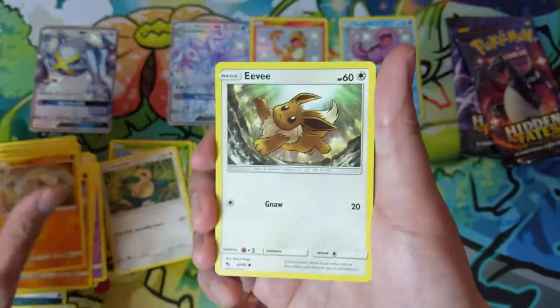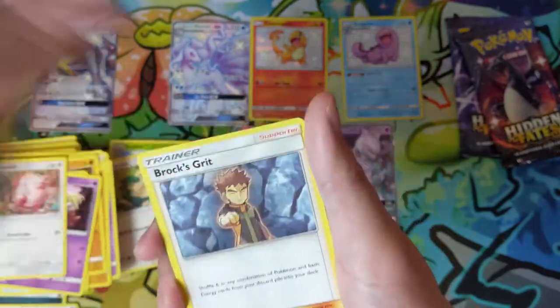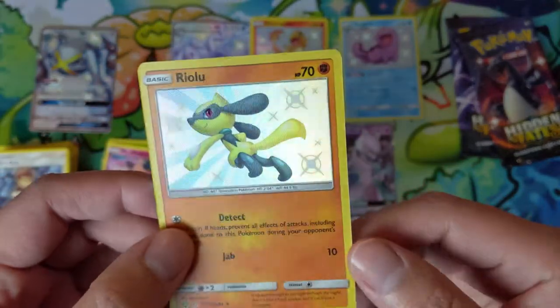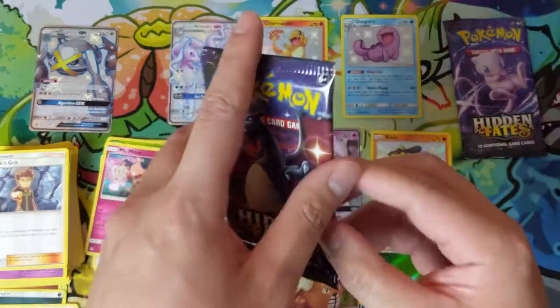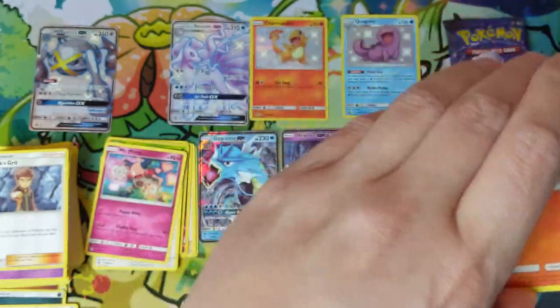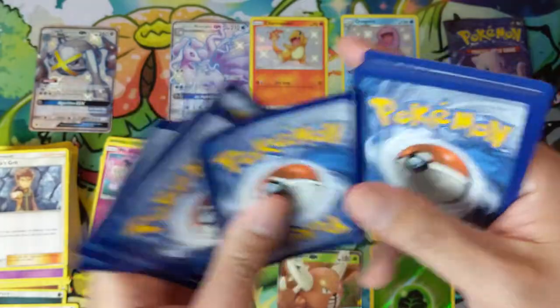We got three more packs — we've got plenty of hits now, so we'll just hope for something good. Oh — Riolu! Nine hits out of eight cards. We've upgraded from a 50% hit rate and we're working on 100%, maybe we can even exceed that.